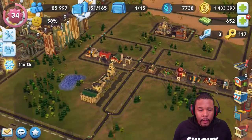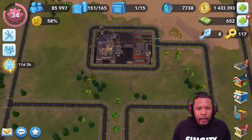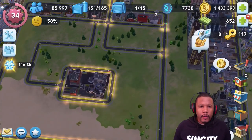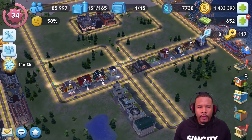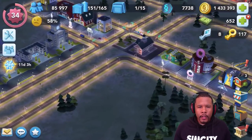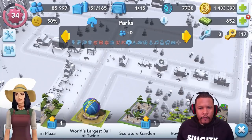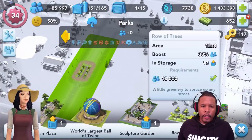That looks pretty good. We've got our town center now with all the commercial stores and they're going to service this little area to the south - that first little area as you come in off to the right. This section here I'm going to have some residential buildings - lower residential like houses, mansions, that sort of thing. Now to finish up what I have envisioned for this area it's time to beautify it a little bit.